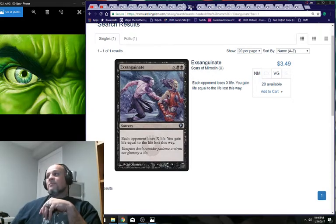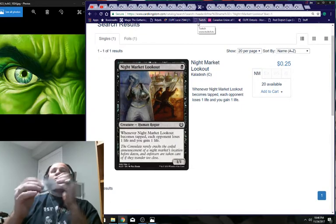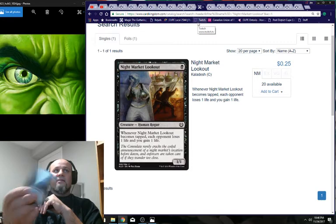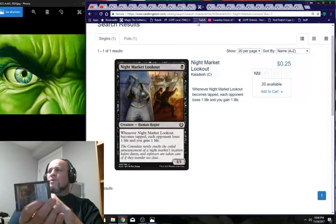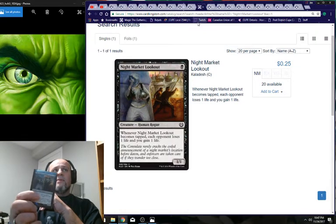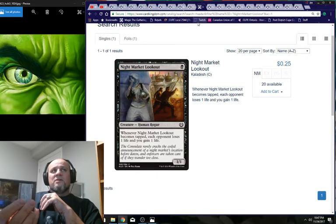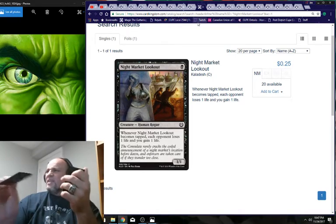Hollow Sage — when it becomes untapped you may have target player discard a card. Night Market Lookout: one mana, when it becomes tapped each opponent loses one life and you gain one life. If you can start abusing tap and untap, you win the game — it's loss of life, not damage.